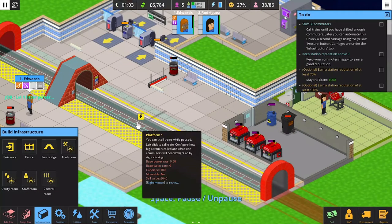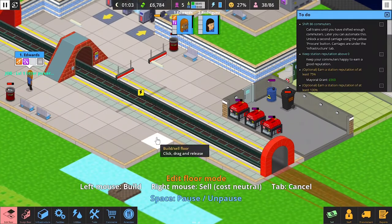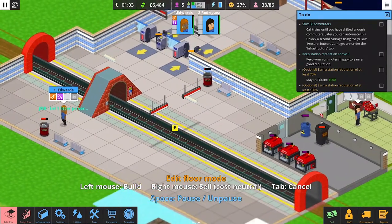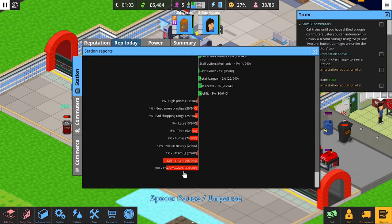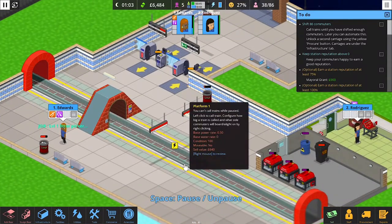Make sure to align the platform correctly after expanding — I misaligned mine the first time. Check the other reports: they mention a poor shopping range, so try to get a newspaper stand. Fume is gone now. Litter and overcrowding were last time's problems; we'll see what the next day brings.